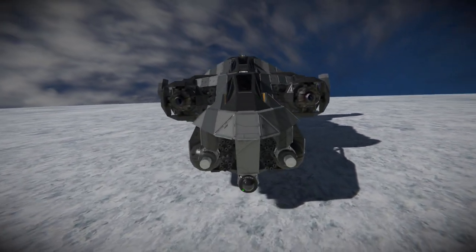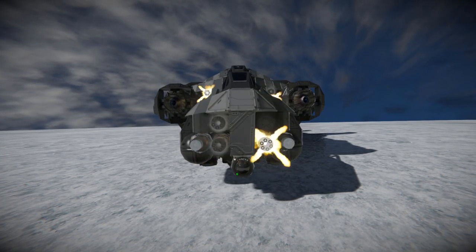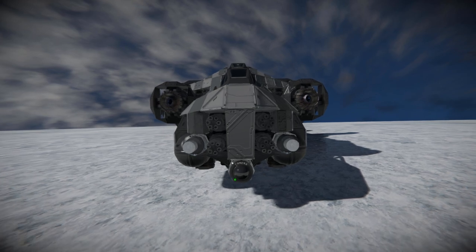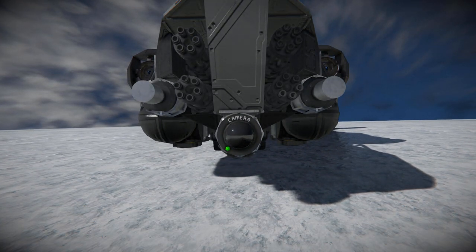Going all the way around to the front, we've got ourselves a nice load of gatling guns to leave a big hole in our enemies when we decide to shoot them. To the left and right of that, we've got a rotor head purely there for decoration, and just below that we've got a camera to help aim our guns.